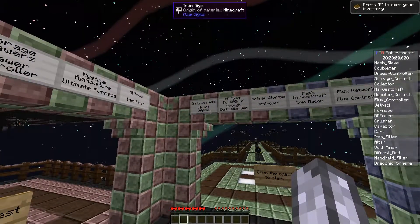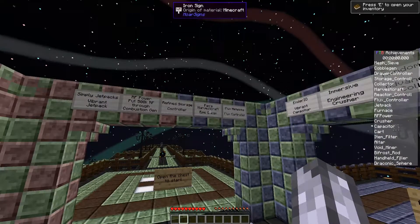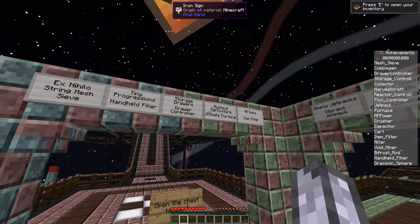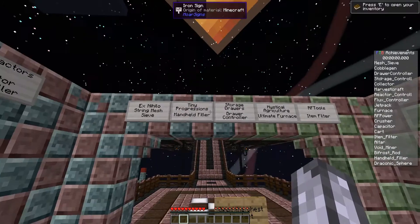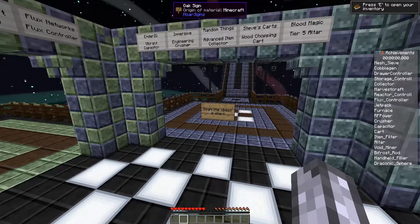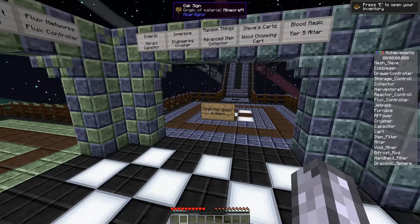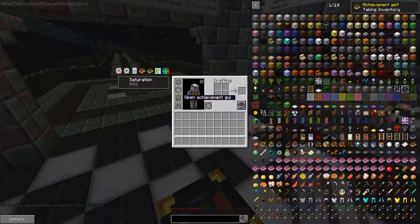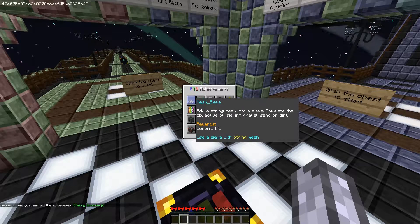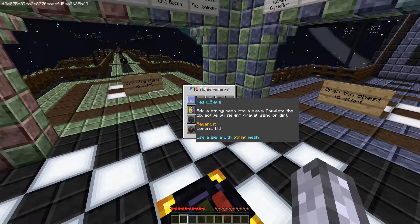Like Simply Jetpacks — I don't remember Simply Jetpacks or never got to it — Flux Networks, which I never used, and I don't think I ever really made epic bacon. There's Refined Storage crafting, and Reborn Storage is in here too. Looking at the achievement list on the side: mesh sieve, cobble gen, drawer controller, all the way down to the draconic sphere. It even tells you to add a string mesh into a sieve, complete the objective by sieving gravel, sand, or dirt — gives you Demonic Will.